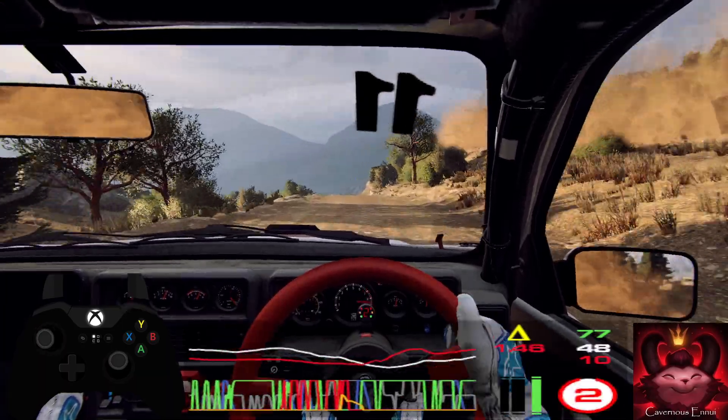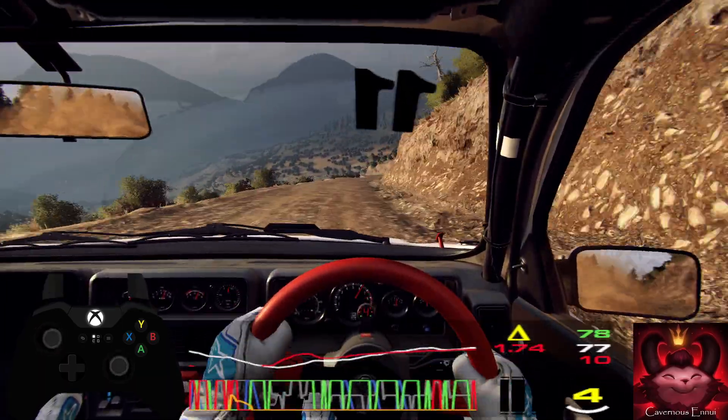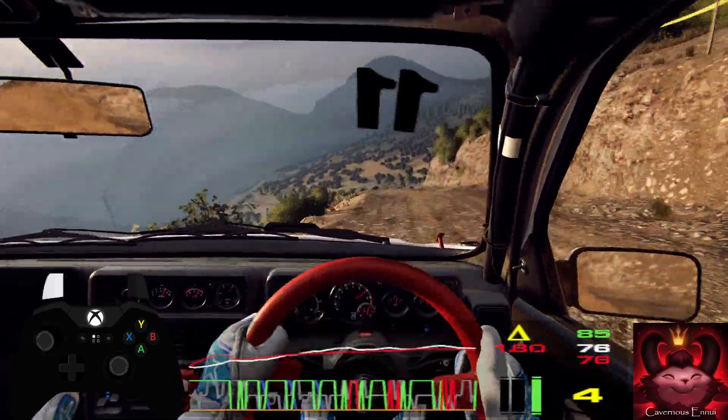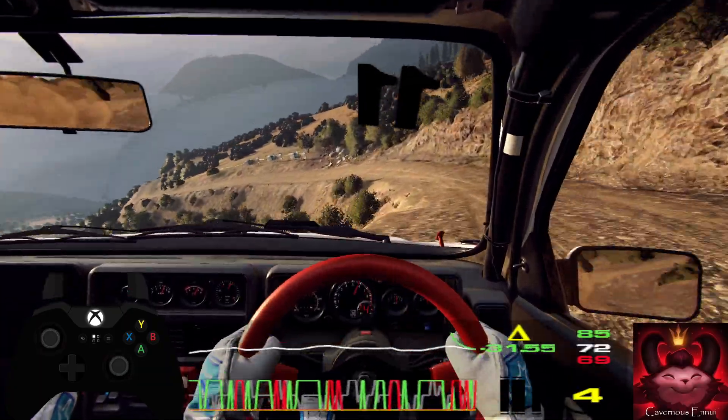6 right long over crest into 6 left. 6 right to the crest, 30, 5 left long tightens, 4 of a dip. 5 right to the crest, 50.